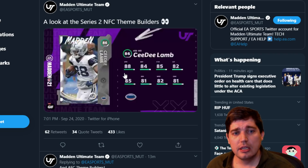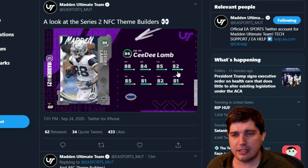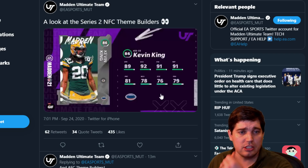CD Lamb — we saw him teased with 88 speed. Pretty good overall. Nothing crazy because the deep route rating doesn't get to 90. Kevin King — he's tall, like 6'3 or something. I love this card.